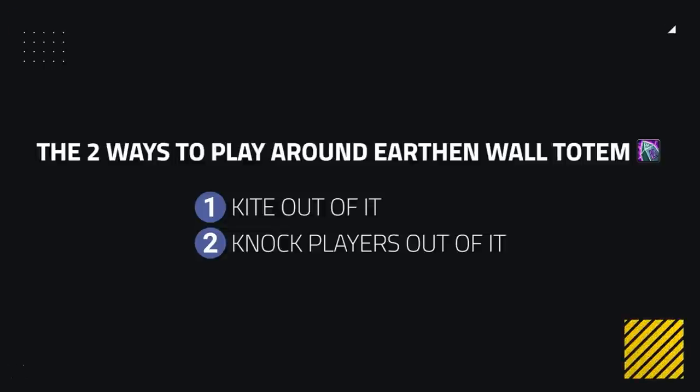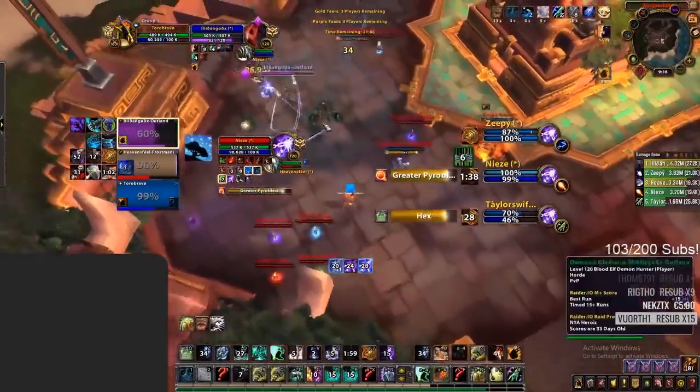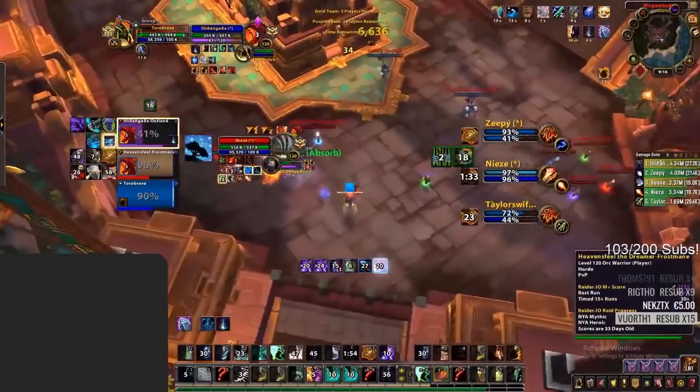Earthen Wall Totem is a solid ability that can defuse a lot of pressure. However, there are two big ways to play around it: you can either kite out of it or knock players out of it. Kiting is something nearly every class can do — simply positioning or using mobility to get away from the Earthen Wall Totem makes it troublesome for players inside it, especially melee. Kiting like this mage shows here will either force the melee to stay in the Totem, making it beneficial but losing uptime on the mage, or they follow the mage, making Earthen Wall Totem useless and not reducing pressure at all, which the Shaman will have to heal back up instead.